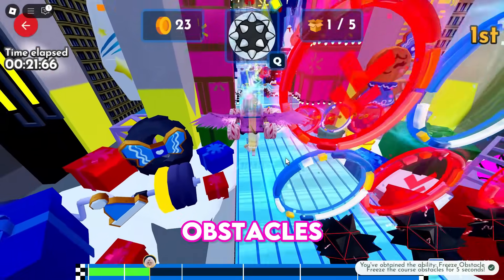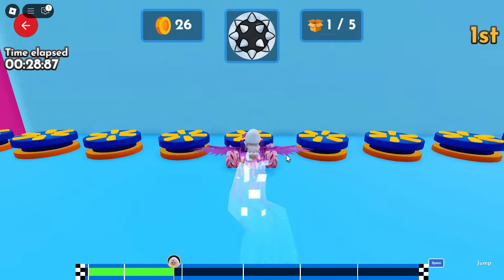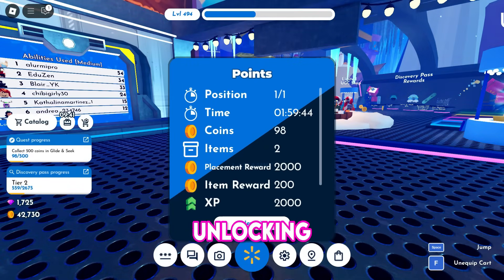Simply dodge obstacles and get to the end. Pick up and use abilities to help you dodge obstacles. Every time you reach the end, you'll earn 2,000 points. So continue grinding and unlocking tiers.